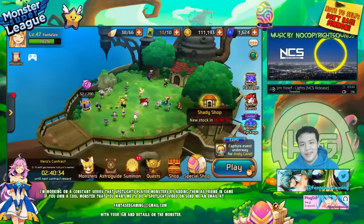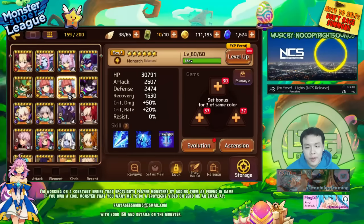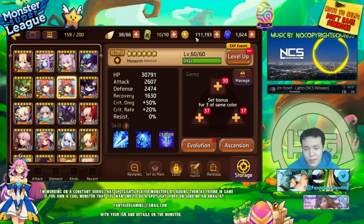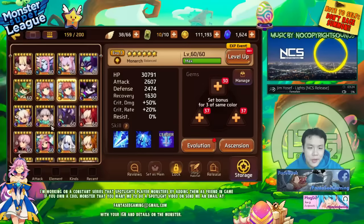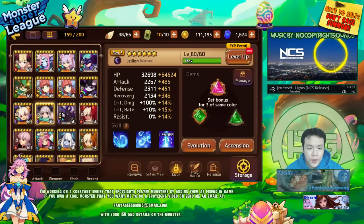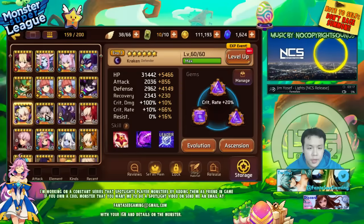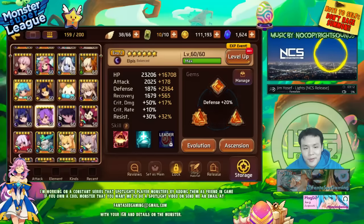Hey, what is up guys, welcome back. So I finally got my second Light Mona to EVO 3 max level. The problem is I don't have any gold left — I'm so broke. I spent all of it getting her to EVO 3. That's the bad news. The good news is I'm still able to farm golems, so after a few days of golem farming I should be able to have a few million gold again. It's definitely not that difficult.